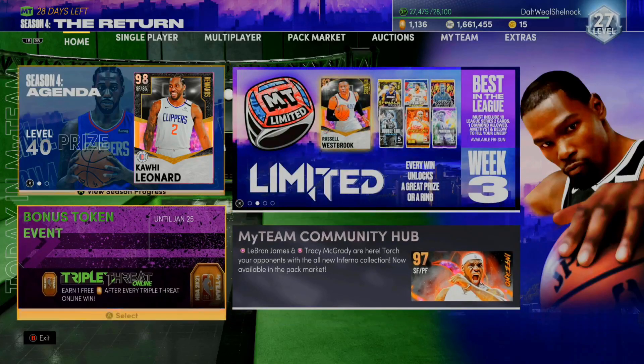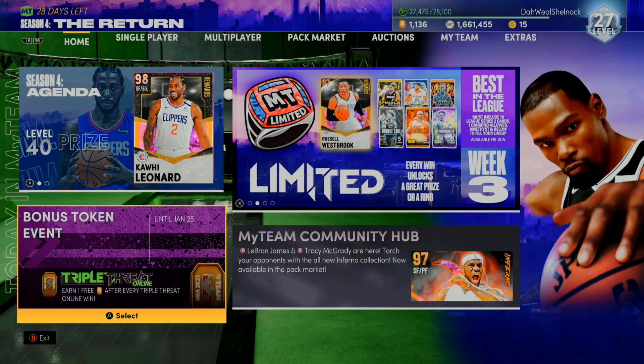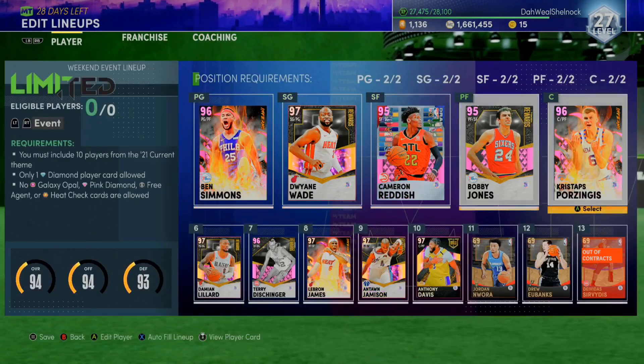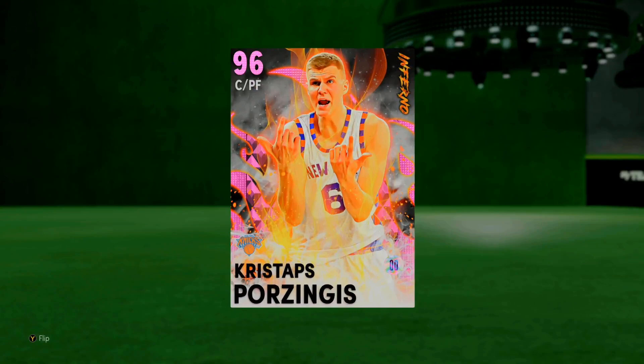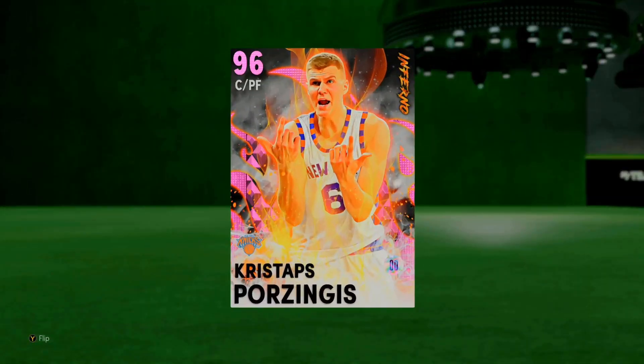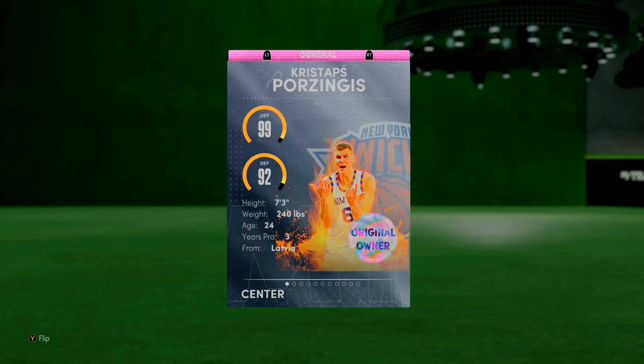What is going on guys, DBG here. In this video we are going to be doing a gameplay with the God or not Galaxy Opal pink diamond Chris Stapps Porzingis card. We did our full gameplay of the day on Ben Simmons - a no money spent series episode coming out in about an hour and a half - but we got Chris Stapps Porzingis, a really really good card.